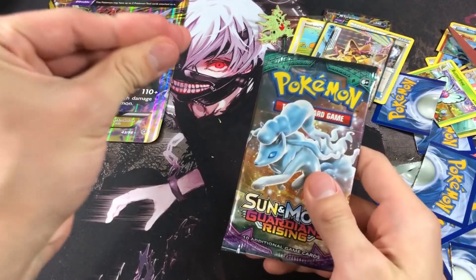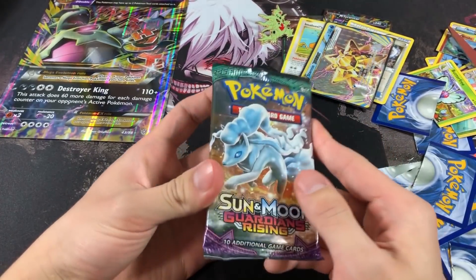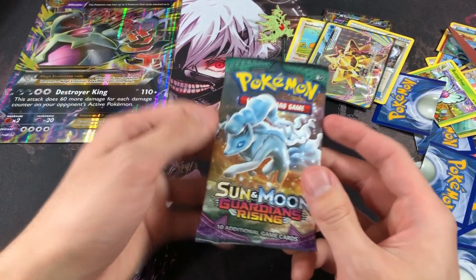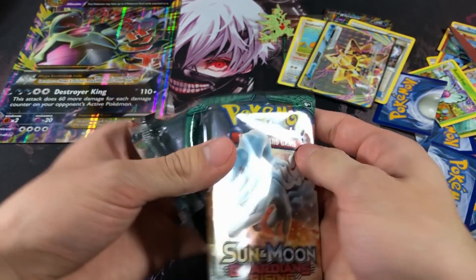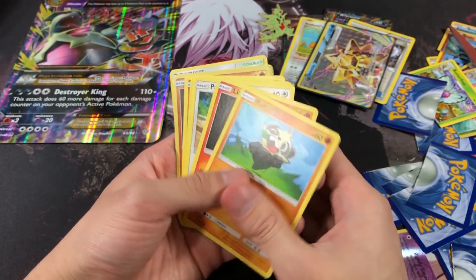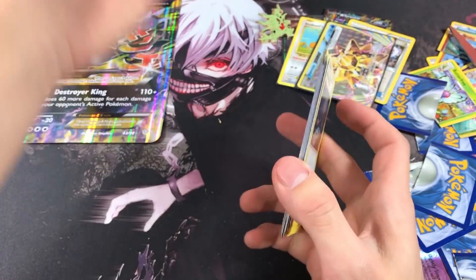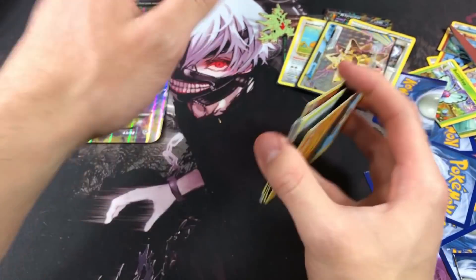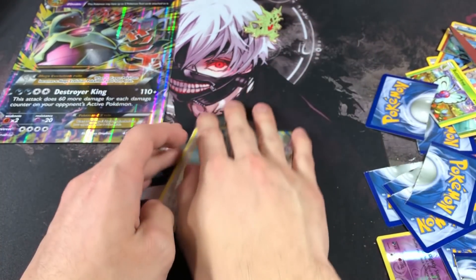It all comes down to this final booster pack. Smash that like button and we'll get a Tapu Lele! Opening it up — and oh my god, green code again. That means no ultra rare. Tyranitar, what's wrong with you? Only two good packs and the rest are duds — that's depressing. No wonder I should have ripped this one. Let's put the save cards aside and do a recap.